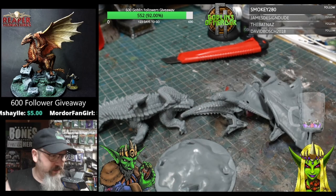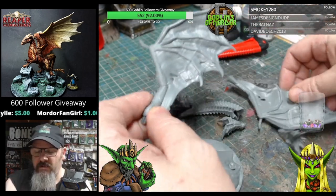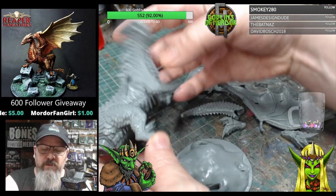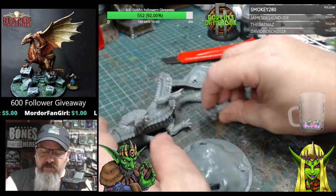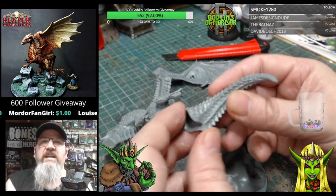So what have we got in the packet? We have the two wings, the main body, the head, the base, and the tail.